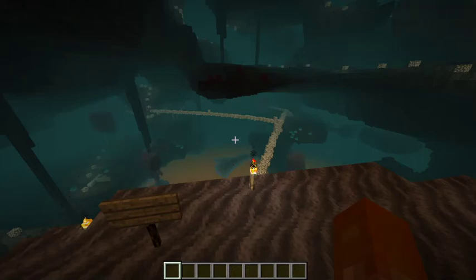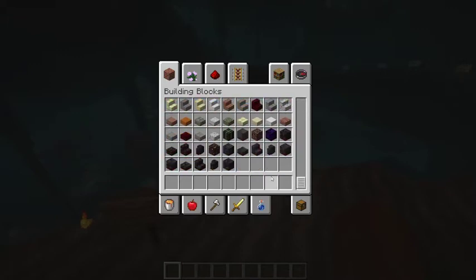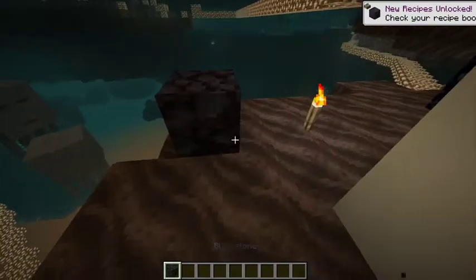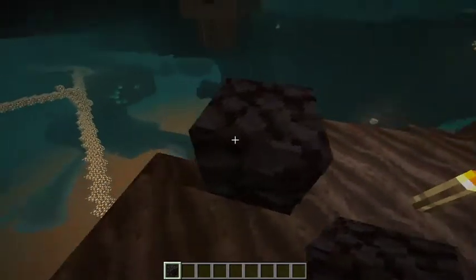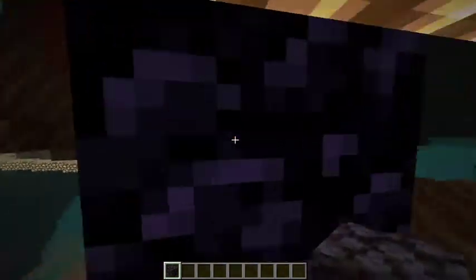There are some new items and new blocks in Minecraft. You can see it's called Blackstone. I'm just holding it and I can put it there. This is what it looks like. It looks like it has a little bit of red in there or something. And it's not like pure black, kind of like obsidian.